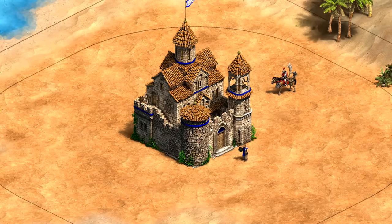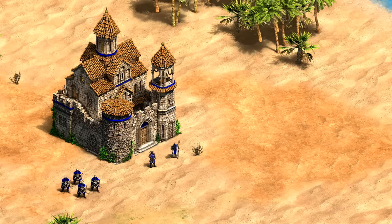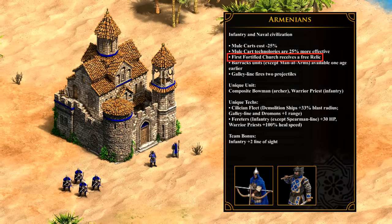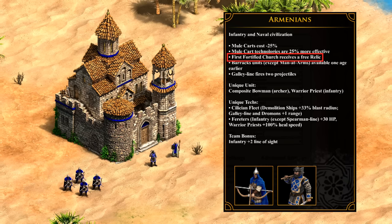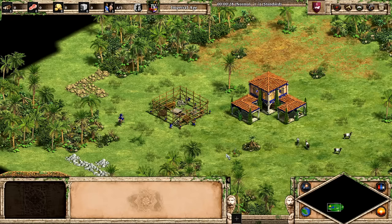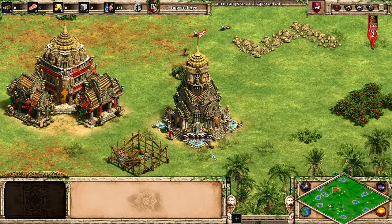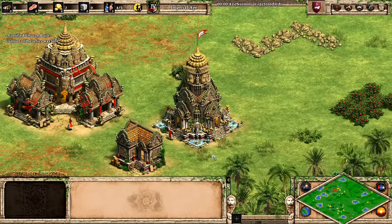So that's a general look at the building and a few quirks that I found, but of course it comes in two very different flavors depending on the civilization you pick. Starting with Armenians: one of their bonuses is that the first fortified church they build gives a free relic. Not only does that mean a passive arrow that will fire, but also 30 gold per minute. It also starts a relic countdown to victory if there are no relics on the map on standard victory settings — and if your opponent has already started the countdown, building your first fortified church as Armenians will cancel it.